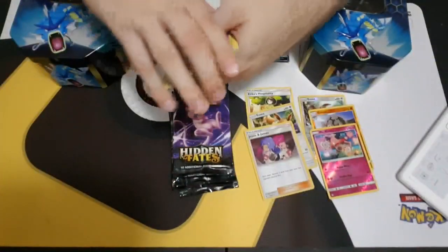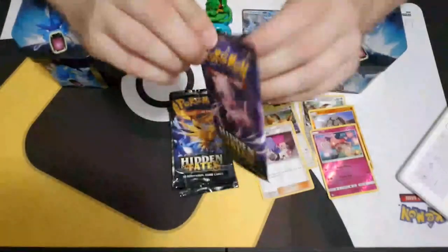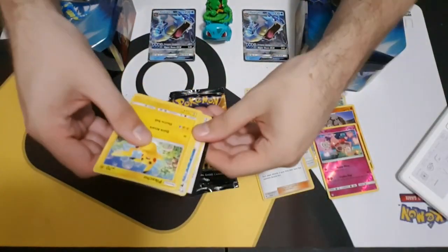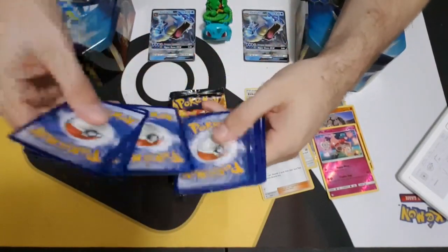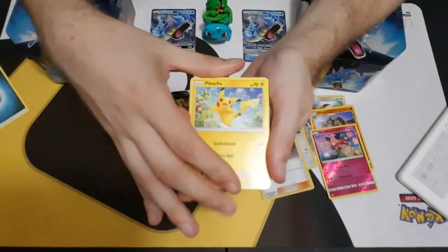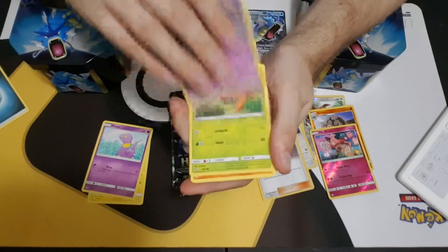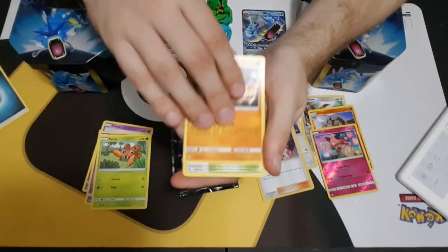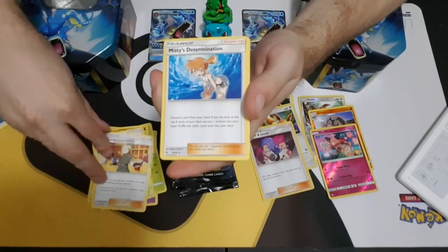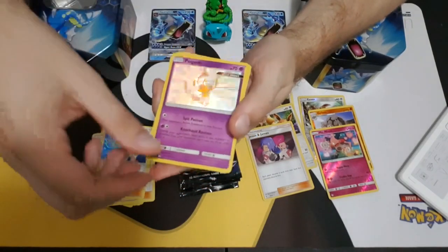If you want more Hidden Fates you will definitely get your chance with the elite trainer box, which I know was selling out online - I was able to get one. After that we still have the Pokeball collection with Zacian and Metagross, and then two weeks after that is the elite trainer box, and two weeks after that is the Pokeball collection. Then I believe two or three weeks after that is the premium collection with the shiny Rayquaza, golden Cosmog, golden Solgaleo and golden Lunala - or the golden ultras, I don't remember exactly. And we got a shiny Pokeball! Yay! And a build analysis.